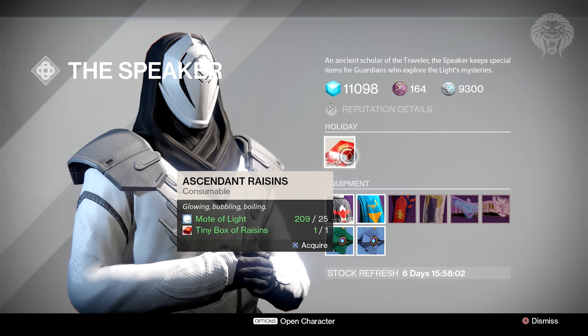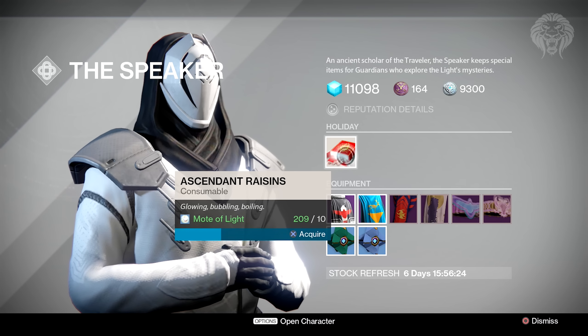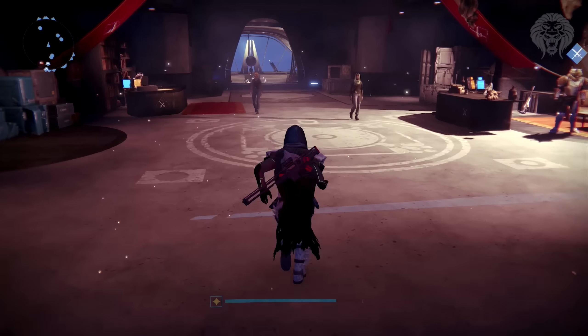What you then do is go to the Speaker and you can ascend the raisins with 25 motes of light, which gets you the ascendant versions. If you still have yours from last year they'll already be ascended - you don't need to waste any motes of light on them. If you want to keep them and still have them around, you can buy another set of raisins from the Speaker for only 10 motes of light. That's what I did - I've still got my original raisins and the second set I'm actually going to use for the secret quest.